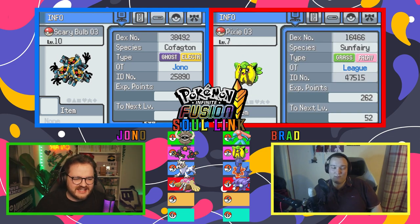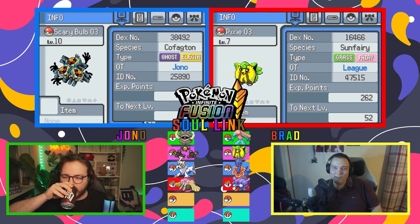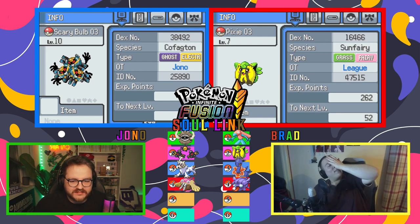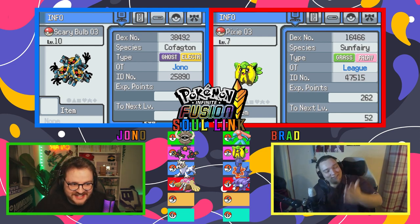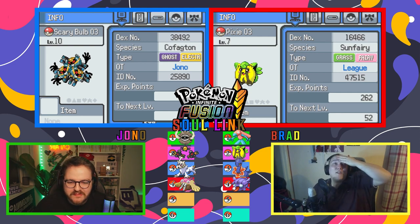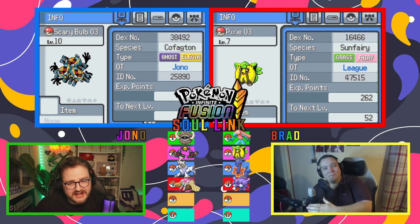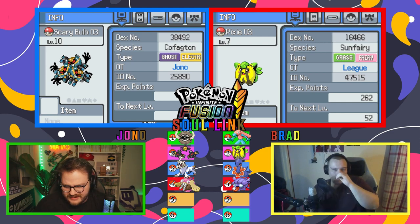Then next up I have this adorable little thing — the Sun Fairy. The Suncern and Clefairy. Good luck, that's all I can say. When it fully evolves it'll probably be okay, I just ain't happy about it — its stats are not good. That is a big probably, buddy. I've got Scary Bulb — the Cofagrigus and Magneton. Definitely a stark difference to Pixie, for sure.